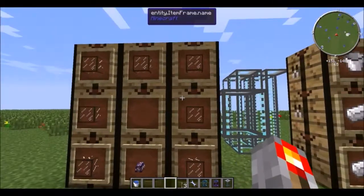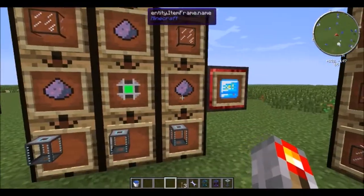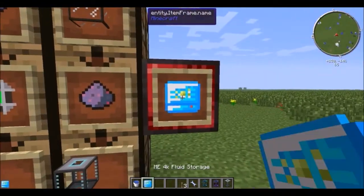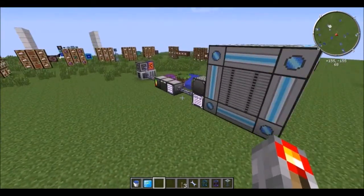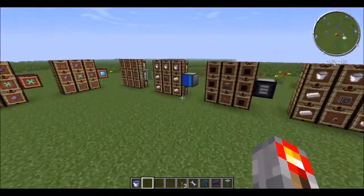You can make some tanks using some concordance glass and a cable. Put three of those tanks, one of the cells, flux dust, and three more glass, and you get a fluid storage of whatever size you put in the cell. This goes right into your ME drive, and it'll store fluids for you.